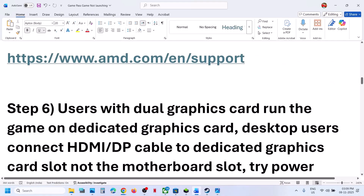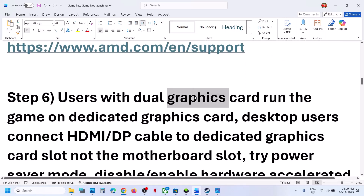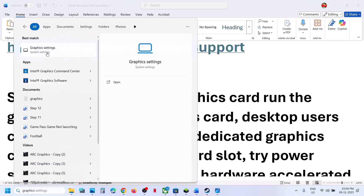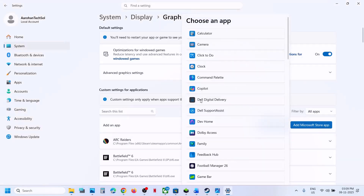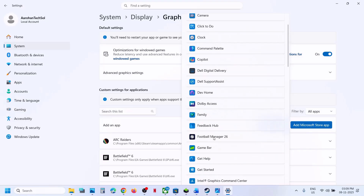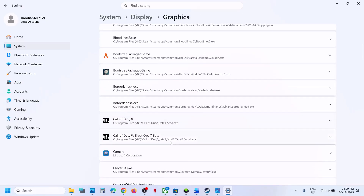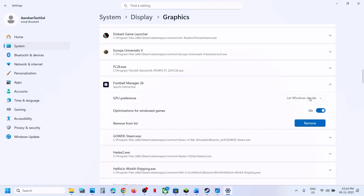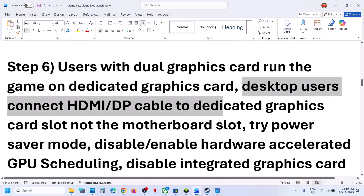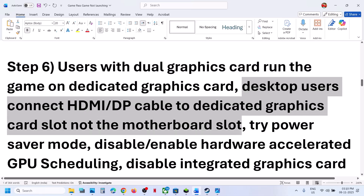Still not working. The next step is to run the game on the dedicated graphics card. For this, type in 'graphic settings' in the Windows search box and click on Graphic Settings. Then click on Add Microsoft Store App and find Football Manager 26. Click on it, and once added, scroll down and find the game. Click on it, select High Performance — you will see your graphics card listed. Now relaunch the game. Desktop users, make sure that you connect your HDMI or display cable to the dedicated graphics card slot, not the motherboard slot.